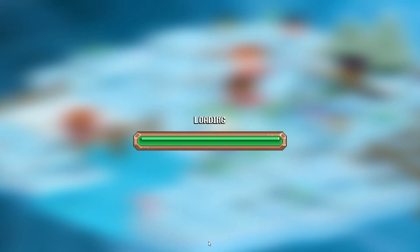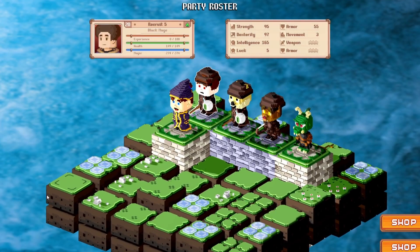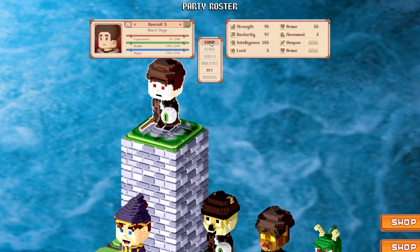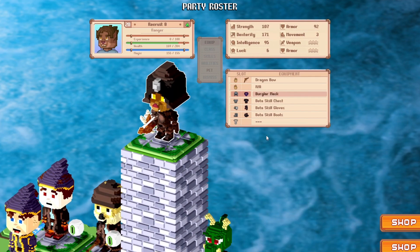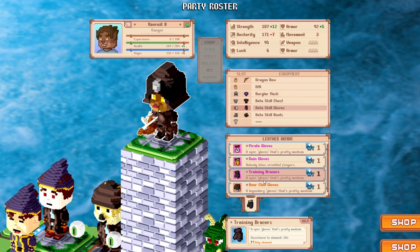Now that you have your three Voxys recruits, we can look at the party roster and see what we're working with. Here, you can change your Voxys armor and weapons ahead of battle, so make sure you check in here regularly to make any adjustments you might need.